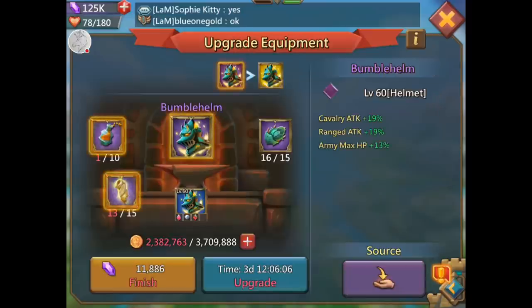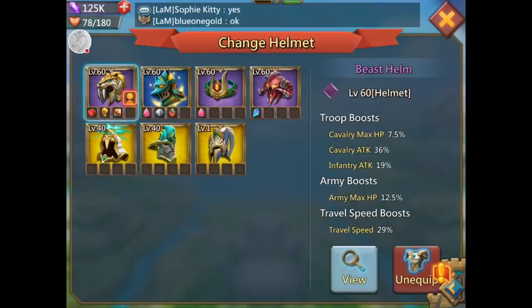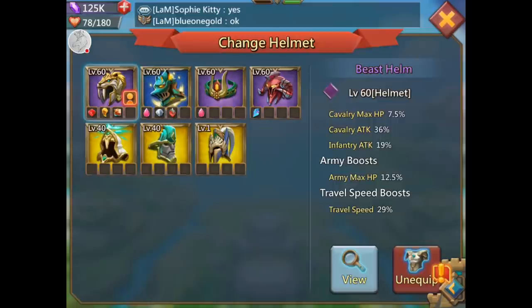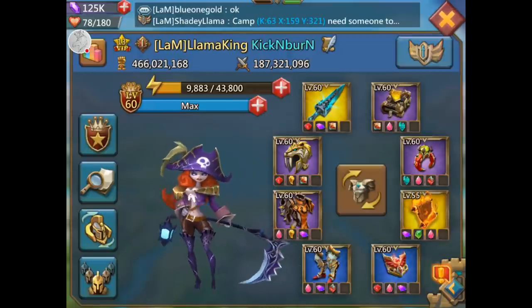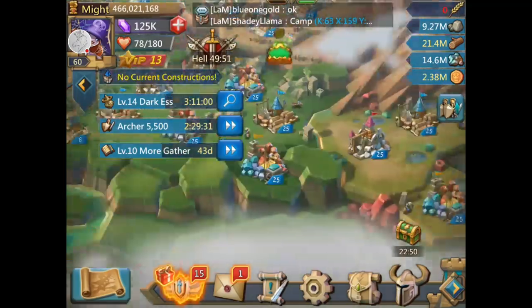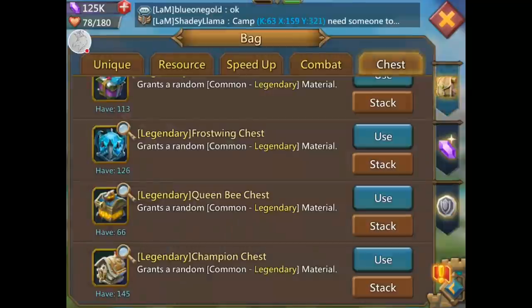If I can get it to purple I'll be happy. Look what it is at purple — cavalry, ranged, army max HP, everybody gets 13% HP, and then ranged and cavalry attack. You know how many times I send out a ranged-cav blast, just ranged and cav, no infantry? I love this thing. I also love my beast town — they don't call it beast town for nothing, especially if you jewel it properly.